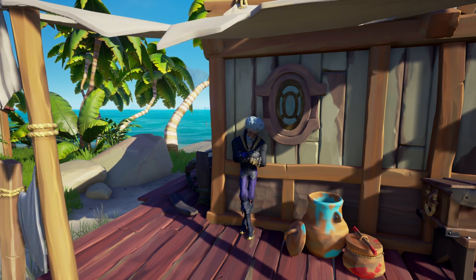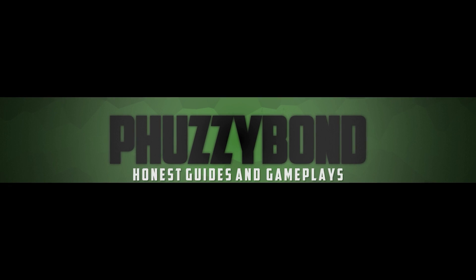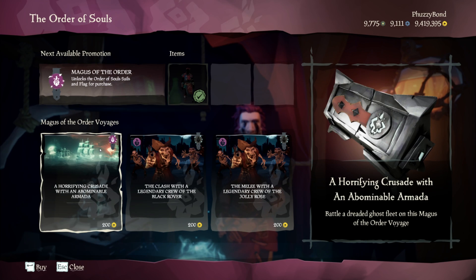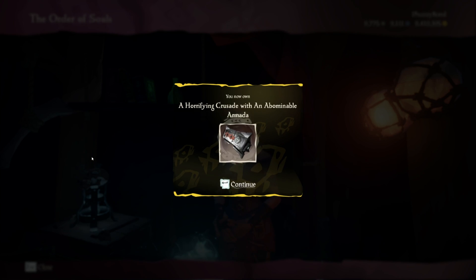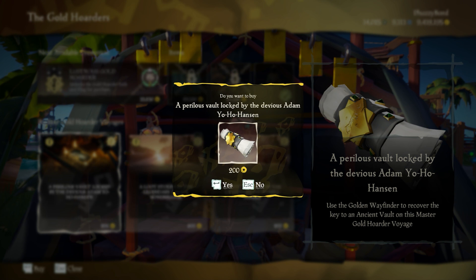Puzzy here, bringing you honest guides and gameplays, so sit back, relax, and enjoy. During the Haunted Shores update, a new voyage was added — the Ghost Fleet Voyage for the Order of Souls — and you had two types: a free one from the Duke, and a harder one to purchase from the Order of Souls faction. Now the focus has shifted towards the Gold Hoarder.